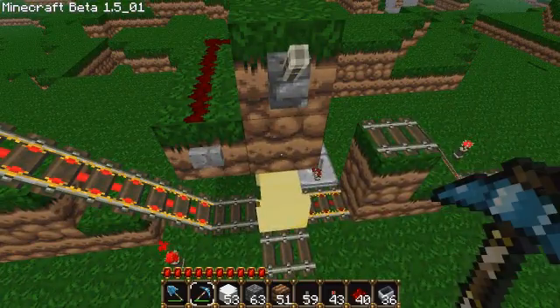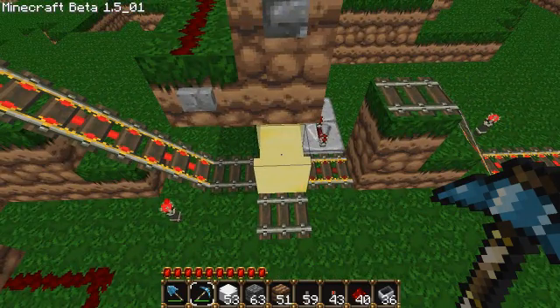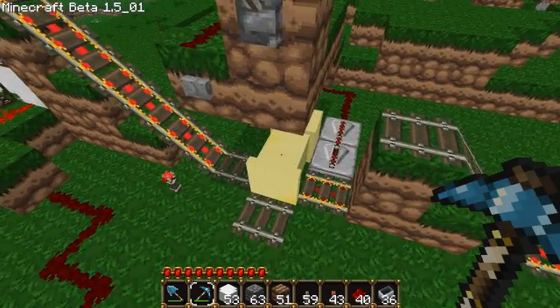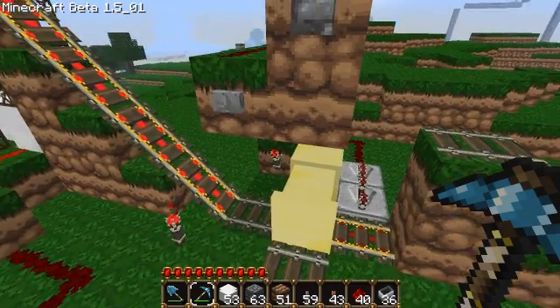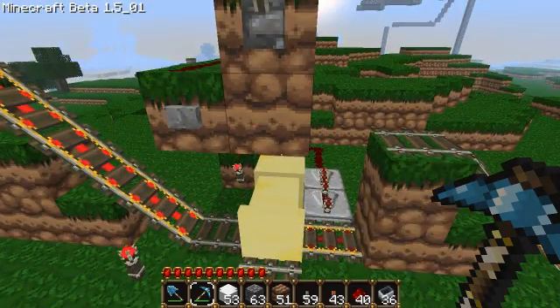You don't want the button over the piston. If you had the button here with wire coming off it, it would be a problem because it would affect this piston and do something weird — it would reverse it, making it so it's never permanent. Instead of being permanent, it would be the opposite of what it should be, so it comes out when you press the button and goes back in.